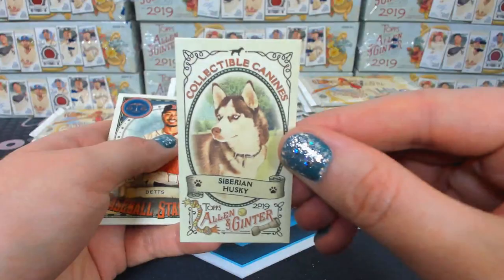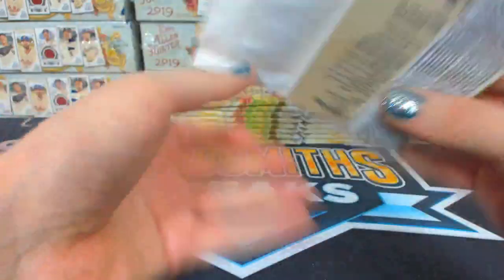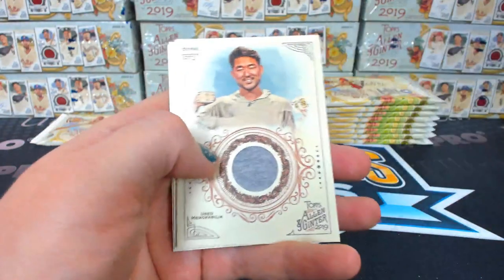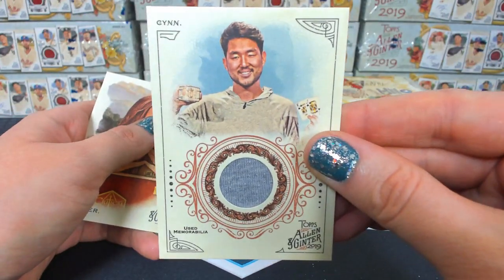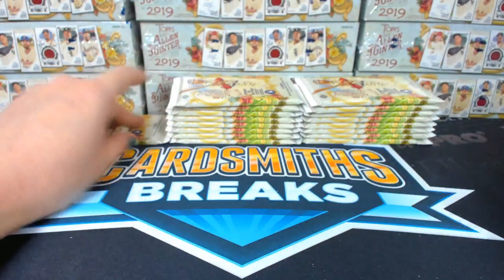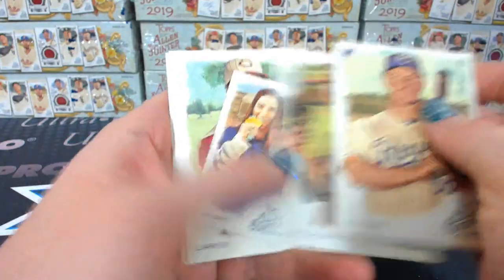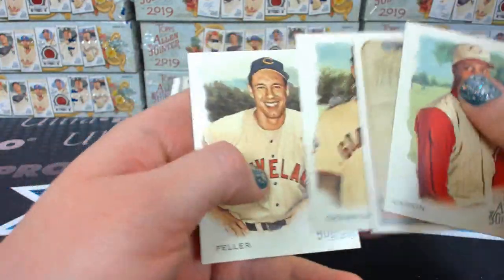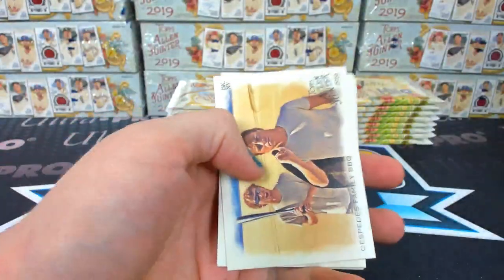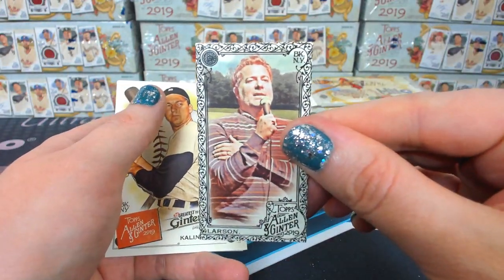Collectible Canine Siberian Husky. Another one for the random at the end of the break. It's the poker guy, right? Yeah, I think so. I'm gonna need a fancy top loader for this one. You could kill someone with that thing. Sharkboard card. Larson — black border mini.